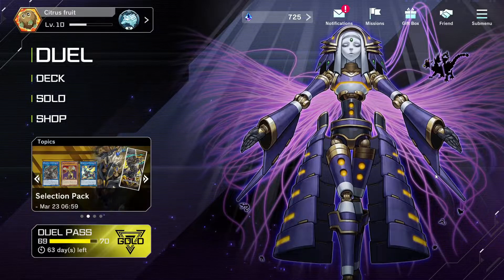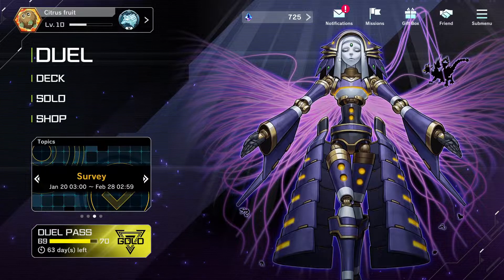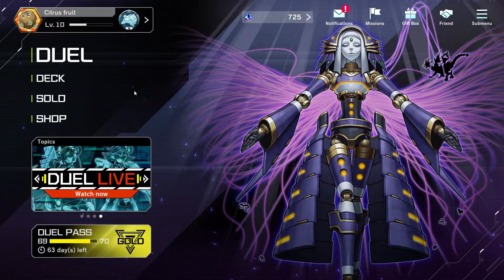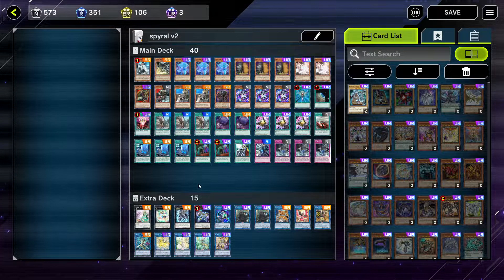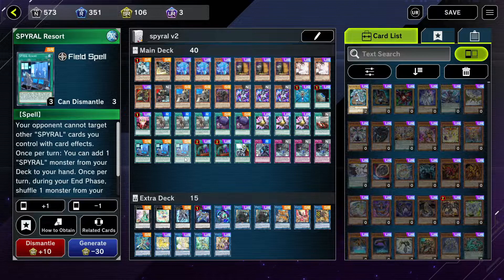Hey guys, welcome back to another Master Duels video. Today I want to showcase a deck I've spent basically all of my gems on — I only have 725 gems left. The mysterious deck I've been working on, I'm sure you all know from the thumbnail: it is of course Spirals. Master Plan was banned until my friend pointed it out to me, and Resort is at three, so I jumped straight back to this deck.